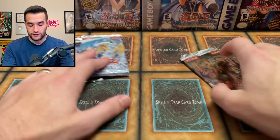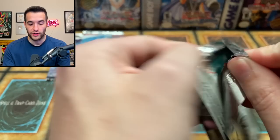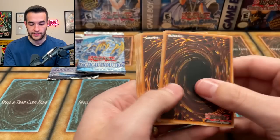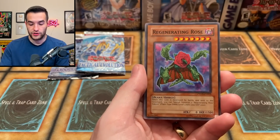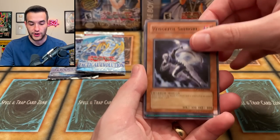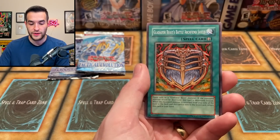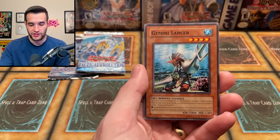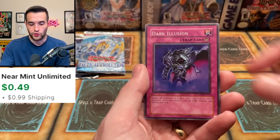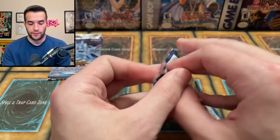Phantom Darkness — we're actually one for one on this set so far. Let's see if we can pull a Secret Rare Dad — that would really turn this opening around. Sea Koala, Regenerating Rose, Vengeful Shinobi, Cybernetic Zone, Cybernetic Hidden Technology, Gladiator Beast Battle Archfiend Shield, Gemini Lancer, Dark Illusion. Do we get a foil? No — it's just Dark Illusion. Darth Vader was not happening with that one.